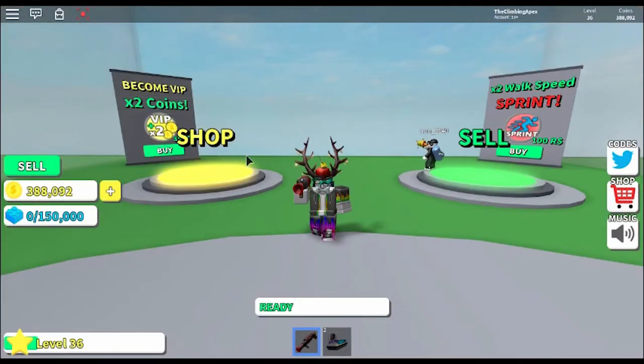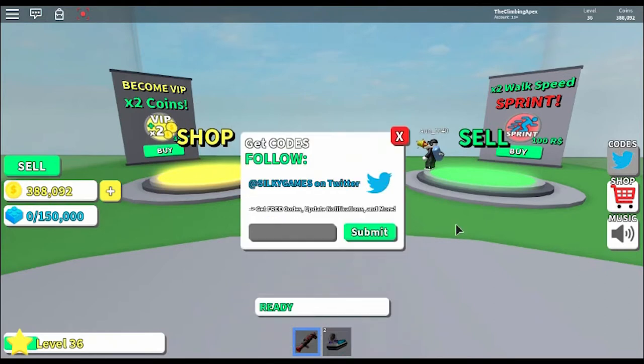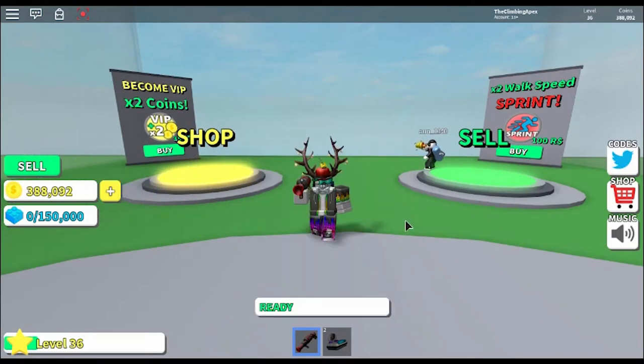Okay guys, so we're now at the end of the video. We're going to be talking about the code — you go to the right of your screen. The Twitter code that SilkyDev put down was 'Level Up Hype'. As soon as I submit it, it says 'Already redeemed', which means it 100% works and it levels you up five times. Thank you for watching.